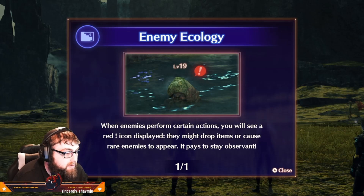Enemy ecology: when enemies perform certain actions, you will see a red icon displayed. They might drop items or cause rare enemies to appear — it pays to be observant.